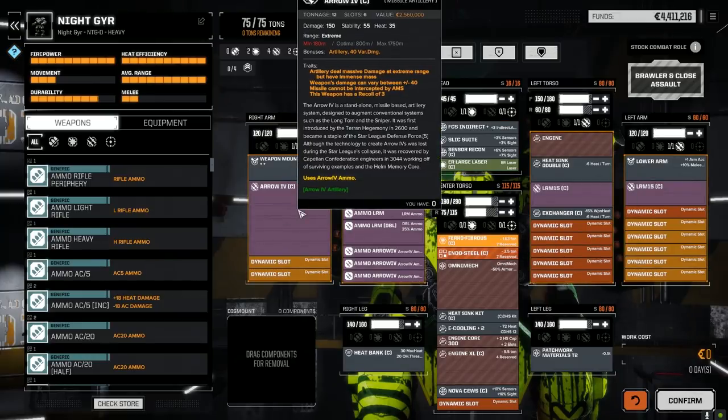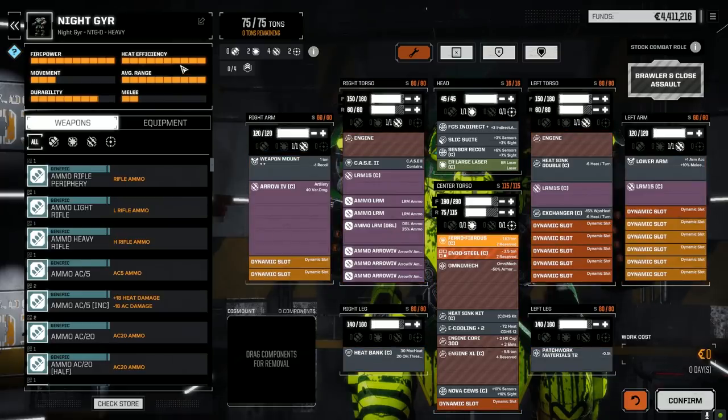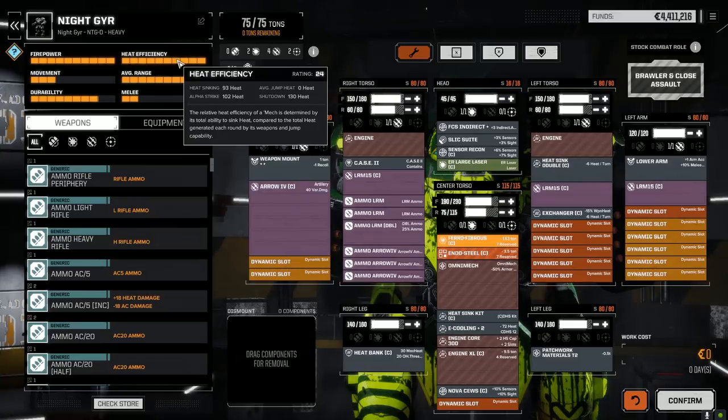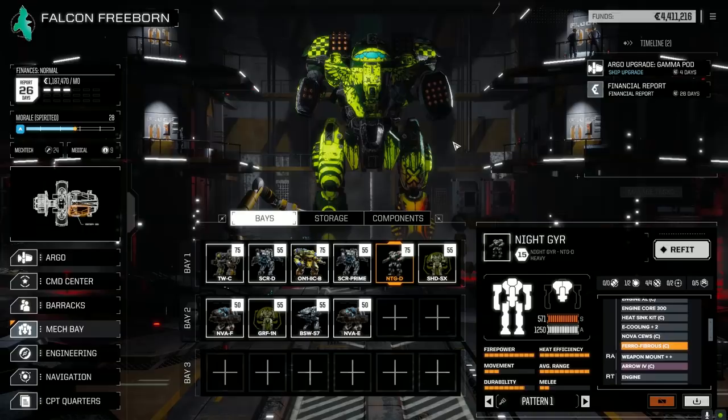We've got recon sensors, slick suite, and fire control indirect, because we still have three LRM15s — I wanted to give at least a little bonus with indirect fire, plus the Arrow as well. Heat is actually not bad at all, 93/102. We're not going to be using the large laser for direct fire a whole lot, so we should be relatively heat efficient. I put in regular ammo instead of inferno for now.